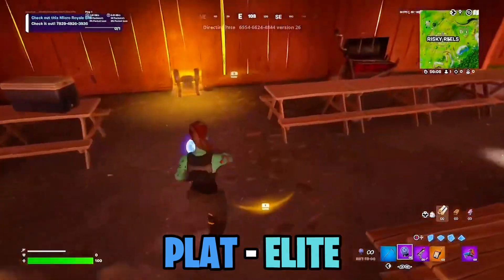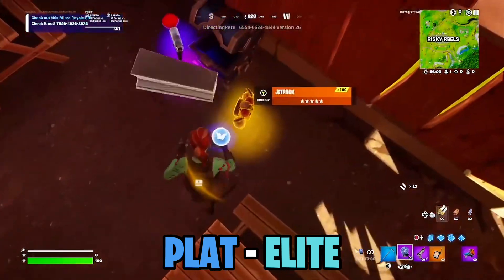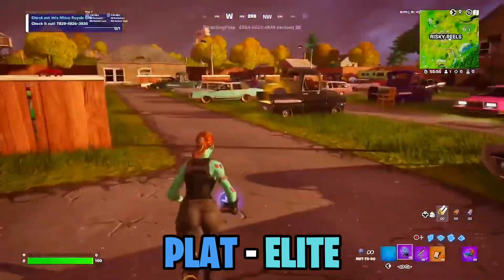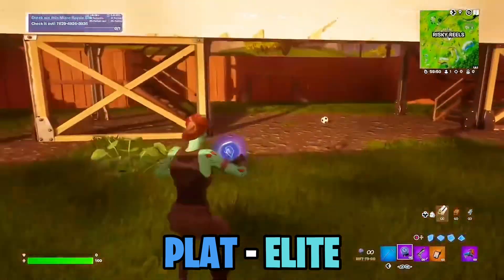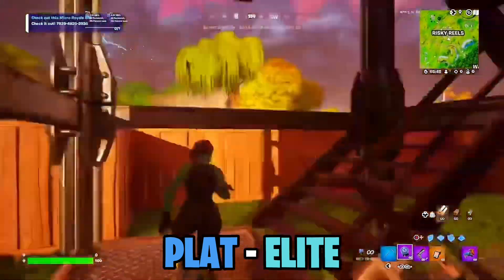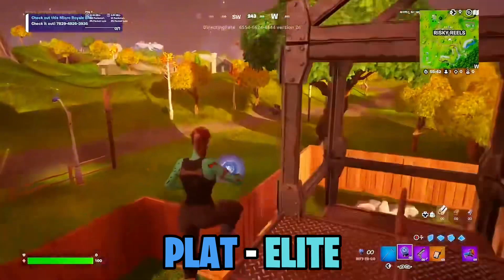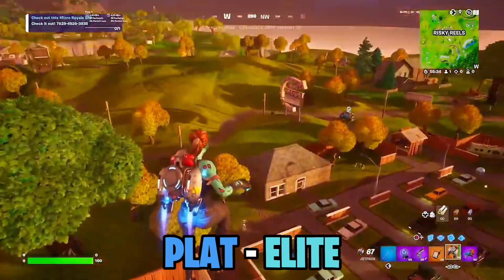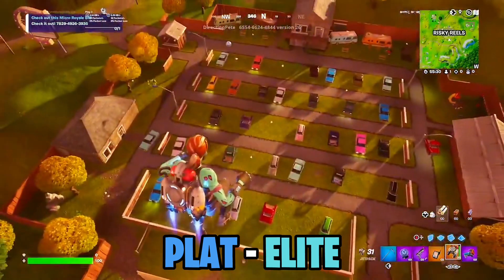For the people that do drop at Risky Reels, it's really about how much you know about the location, so spend time learning it. There are so many chest spawns, a lot of loot spawns, and a lot of houses nearby outside of Risky Reels too. It's close to Tomato Temple and Wailing Woods, and you don't have to worry about mats — there's pretty much unlimited metal, wood, and stone nearby.